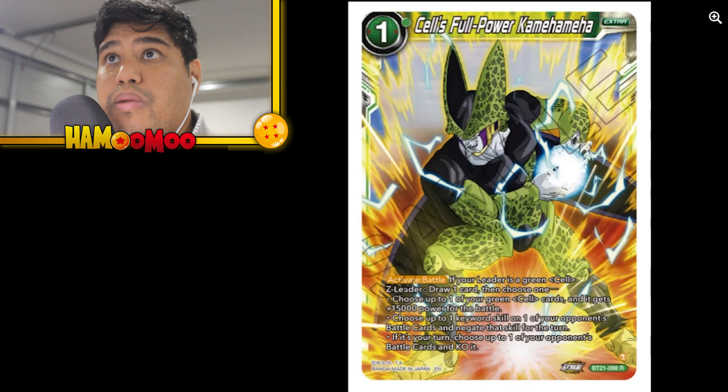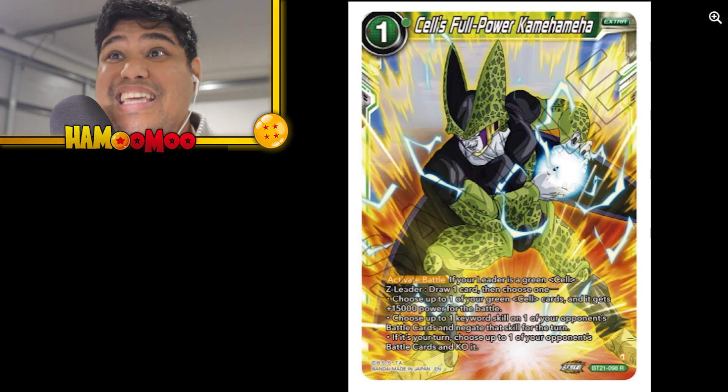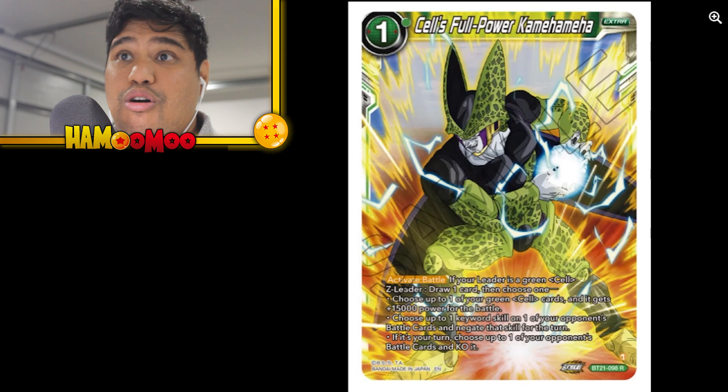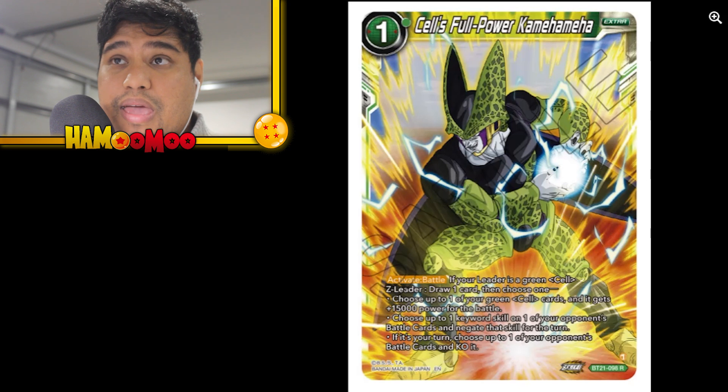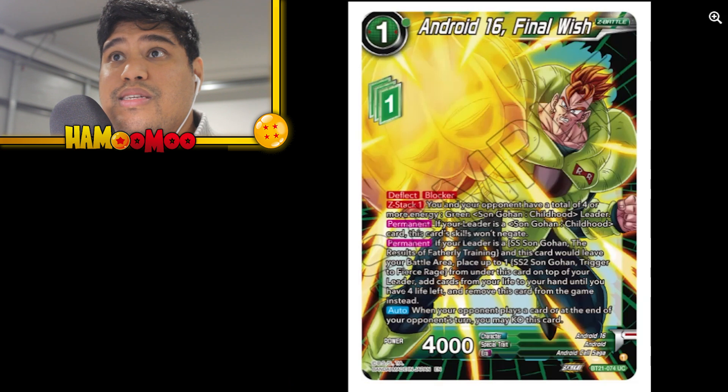Cell Preparing a Plan, Cell's Full Power Kamehameha — this is an Activate Battle. Look at this buff: choose up to one of your green Cell cards and it gets 15k power for the battle, and it only costs one energy. Or you can choose to KO up to one card — though if your card has barrier you can't KO that card. Cell Pursuit of Despair in the Super Rares now — 30k double strike — these cards are just crazy.